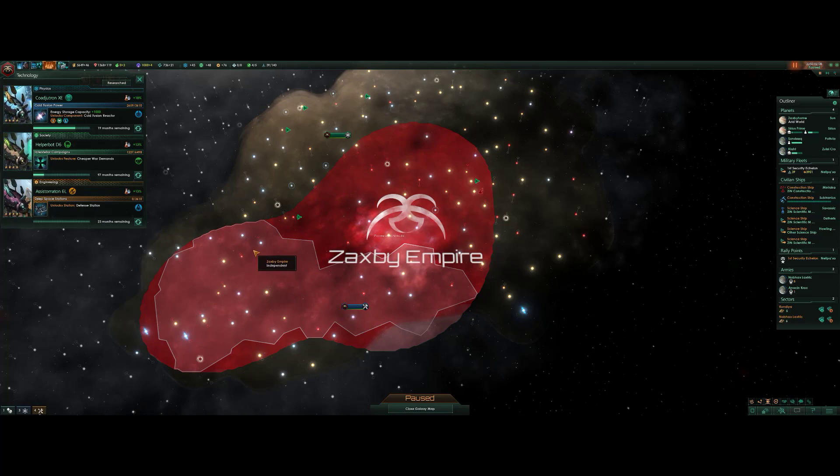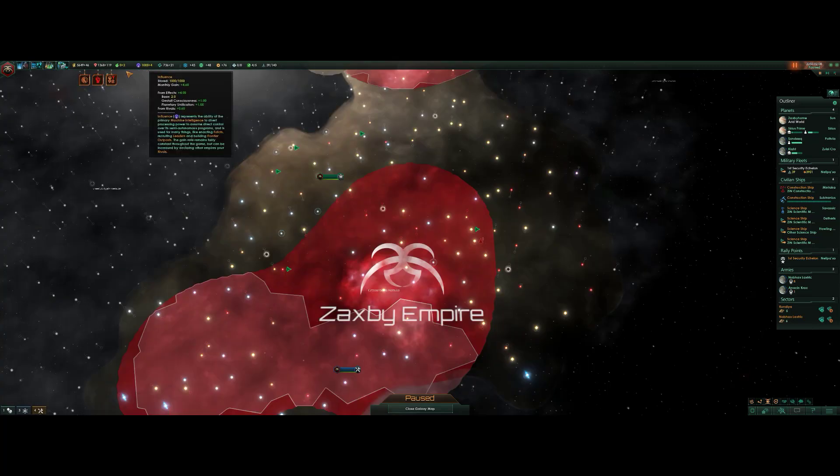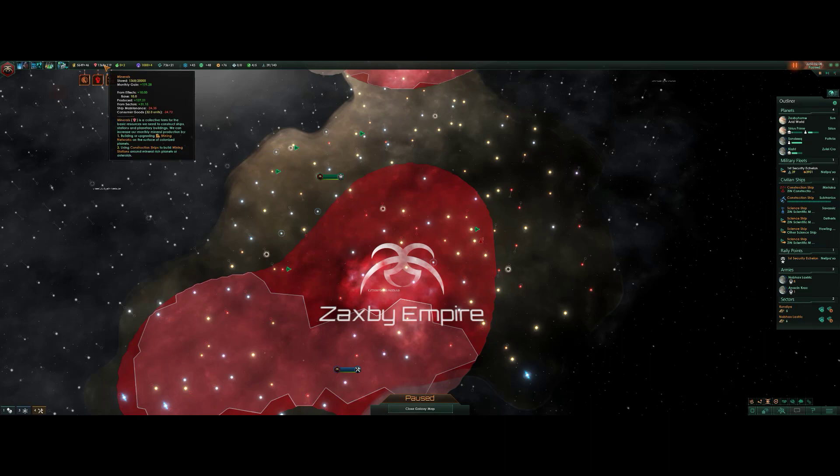So, what do we need to do next? Our research storage is full — all it's talking about is influence. We're basically maxed on influence right now, so no problems there. We do have quite a few minerals sitting around, and we're good on energy — quite a large stockpile of energy right now.